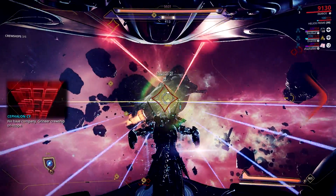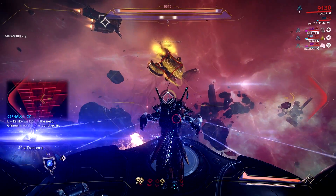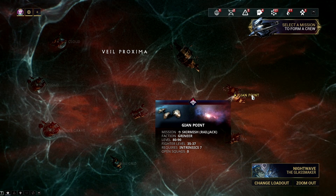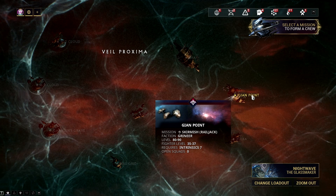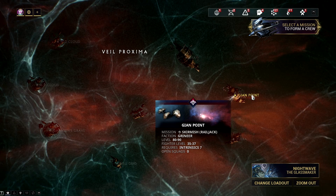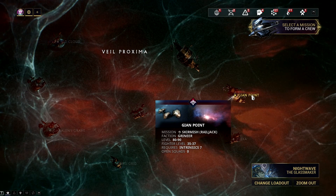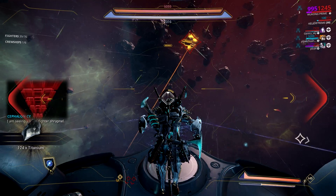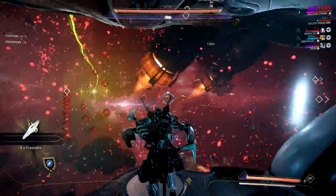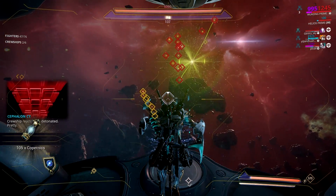Now let's talk about missions. The best mission right now for improving your Railjack fast is Giant Point in Veil Proxima. This mission is the best for those who are min-maxing their Railjack, and for those who just started being serious in improving their ship. I would highly suggest that you unlock this node first before you start leveling. For those who already have a good ship and just want to max out their Railjack, this is the best place to do it. The mission will only take less than 3 minutes to complete if you have someone manning the forward artillery and your forge.